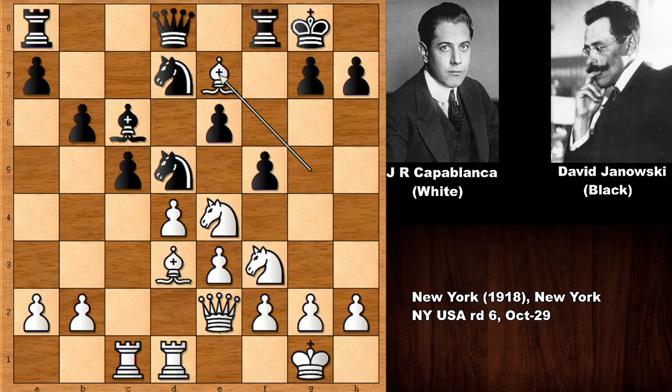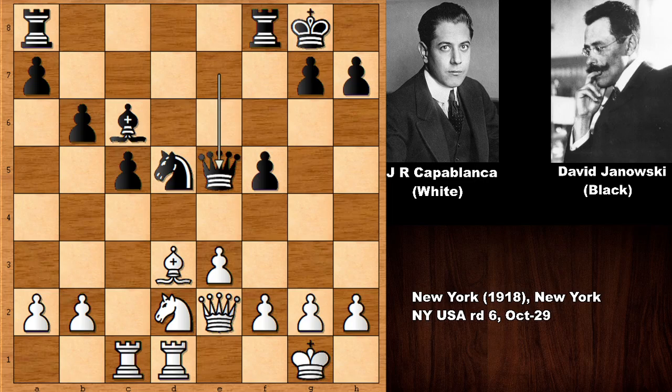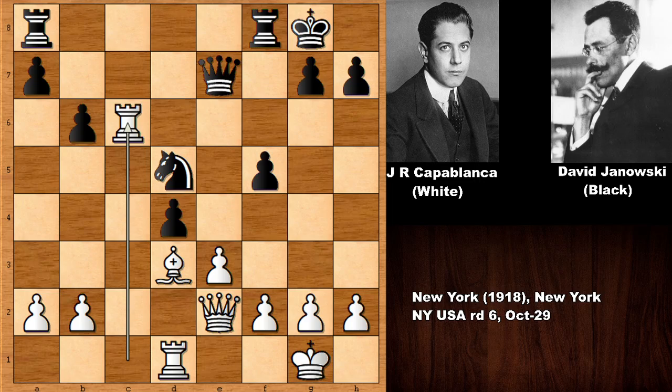Knight to f5, bishop takes on e7, queen takes on e7, and defending the knight. e5, exchanging the pawns, exchanging the knights, and Capablanca played attacking the queen, queen back. Another beautiful tactical shot by Capablanca — he played knight to d4, capturing the knight, but then rook takes on c6.